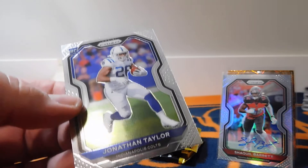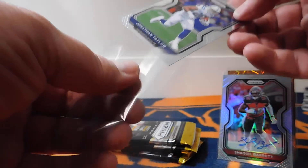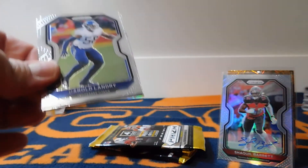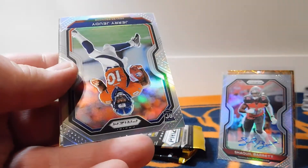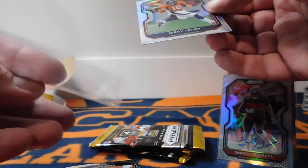And there we are — Jonathan Taylor rookie card. Jonathan had over a thousand yards, great yards per carry, just an all-around excellent player. I pulled his auto in a boom box from last month, so I was really happy about that. Harold Landry, Kyler Murray. And Jerry Jeudy Rookie Prism — nice! Definitely happy with that one.